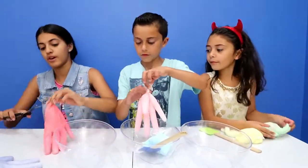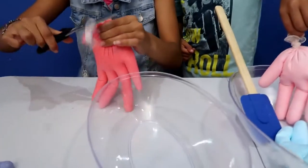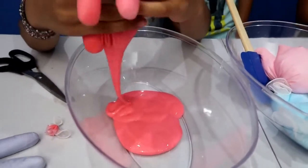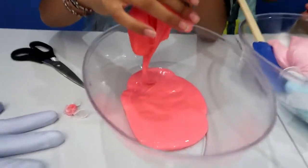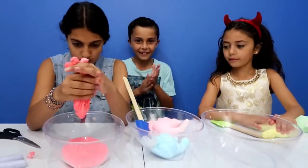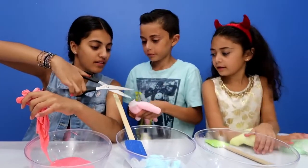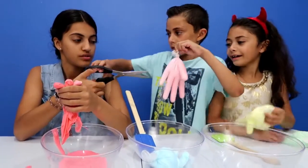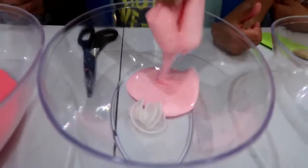So we have scissors here. I'm gonna be cutting them for you guys. I'm gonna cut my fingers. You can cut the fingers. Or you can just do that. Very pretty color. It's really pretty. It's a very pretty color. Okay guys, whenever you do slime and you need to use the scissors, make sure that parents' supervision is there. Good job. I'm gonna cut the finger. Pink. Very nice.